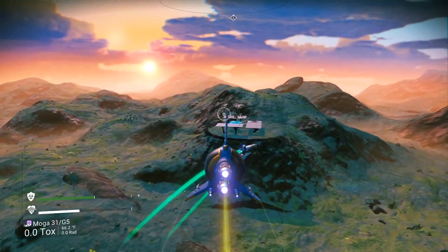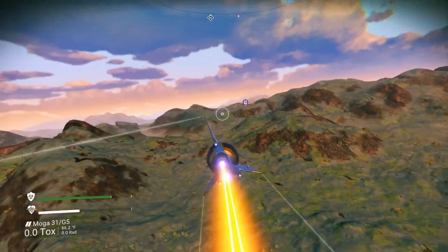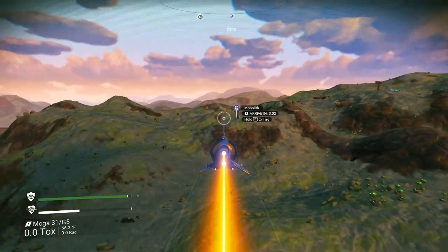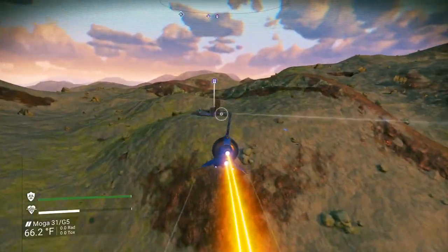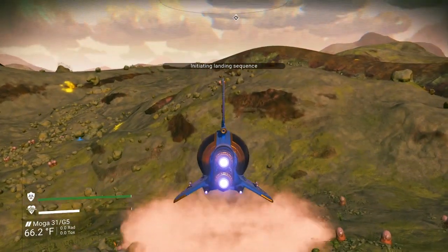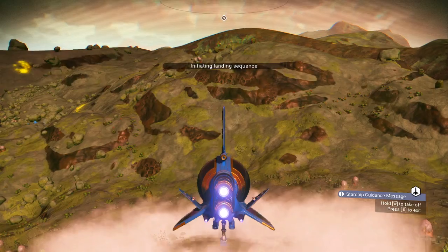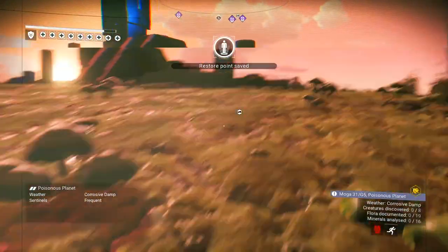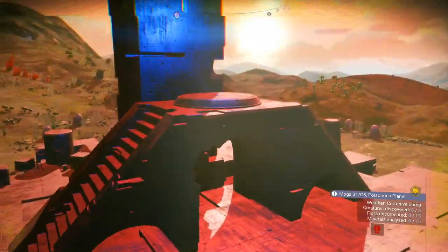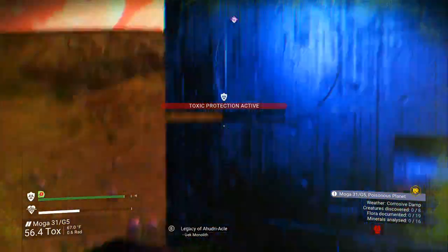There's a trade platform right there, and at this monolith it's going to ask us for an item that you may not have — that's another prerequisite. It might vary depending on what type of aliens have colonized the star system. I'm going to get on my ship, go up to this monolith, and interact with its interaction point.